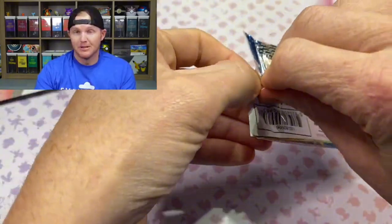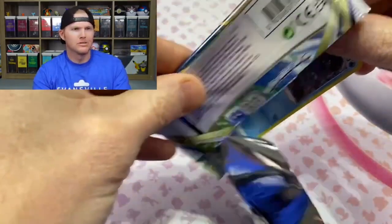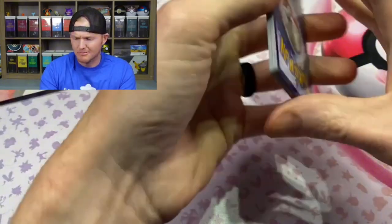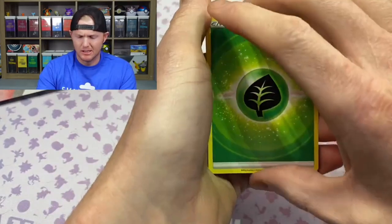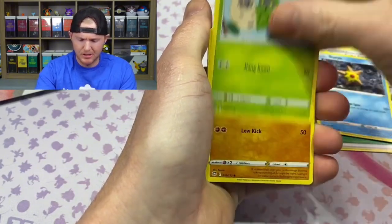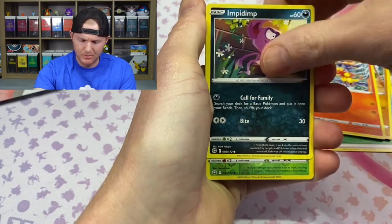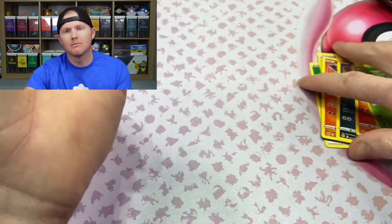Just hoping for something better than a green code card. The last time I opened these, I did pull an Alt-Art Skuntank and a Full-Art Vaporeon. So I at least got a couple pulls out of my last ones. See what we got in this one. Brilliant Stars — Alt-Art Charizard would be pretty nice. We'll take a non-holo Magmortar instead.